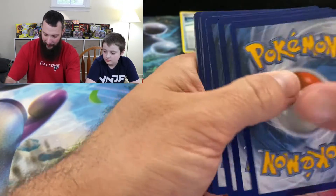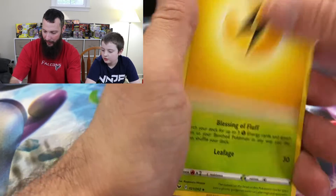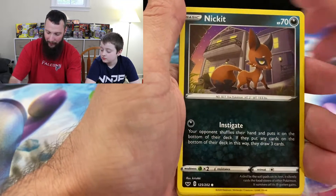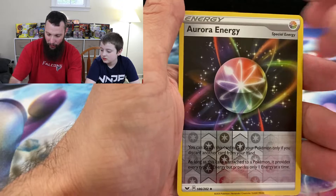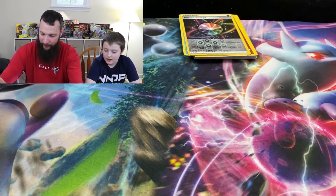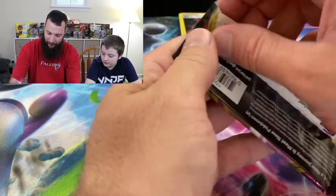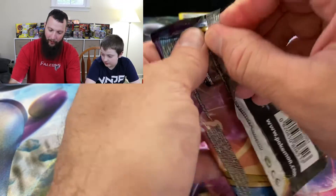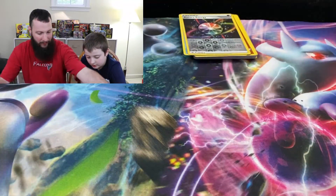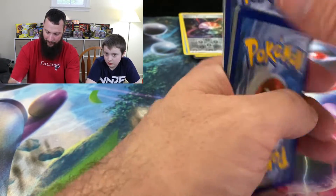Bradley, what would you like to see out of this? Lapras Rainbow. Daddy wants to see that golden Zacian V. But so far we're getting Vulpix, Nickit, Baltoy, Chinchue, Aurora Energy, and Graplot. I just like the rainbow ones. I think everyone does. Those are also the most rare cards to pull.